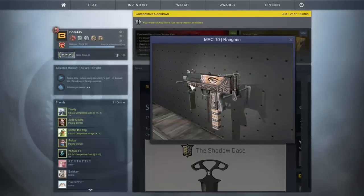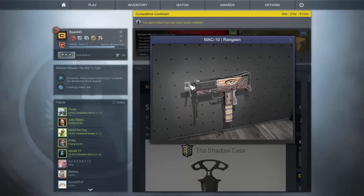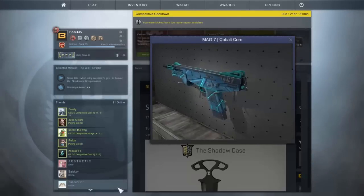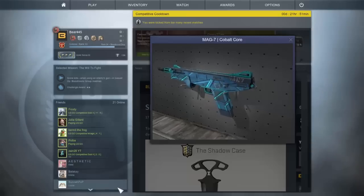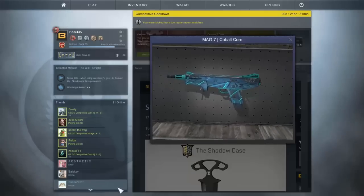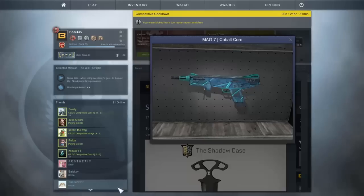Another skin is the Mac-10 Rain Maker. Again I just don't like this skin. The design just doesn't look very appealing and it has a creepy eye on it. One of the two shotgun skins in this case is the Mag-7 Cobalt Core. This is my favorite blue skin in this case and it is probably the only blue that doesn't look that bad.